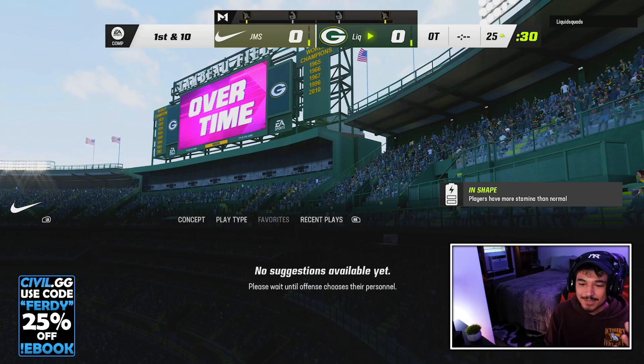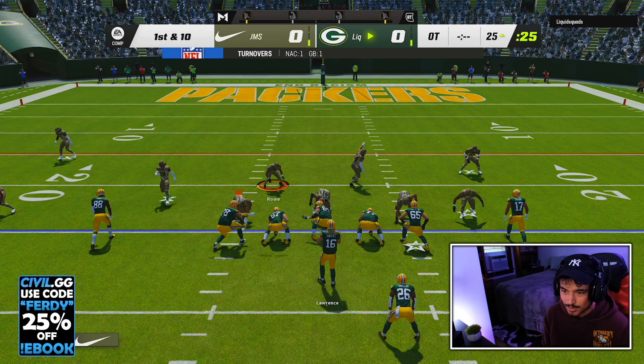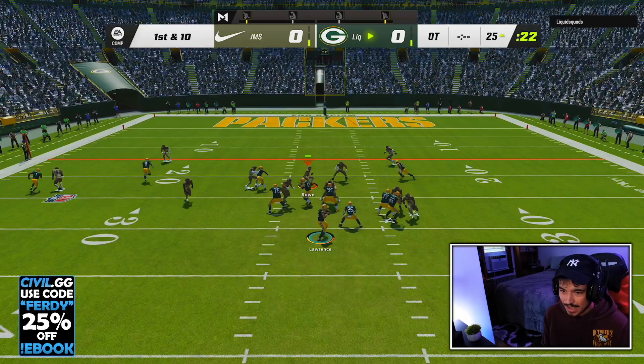All right, here we go. Game number one, and we're playing the college overtime house rules. College OT is always the best house rules — it simply is. We're starting off on defense, which is no big deal. The college OT house rules is always just so much fun. We're going to test out Mariota in this mode today. No real long fields to play with, but we should be able to run a little bit and have some fun with Marcus. He wants that little crosser — we bumped it and it still got naked, though my click-on was very bad right there.